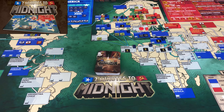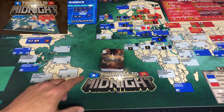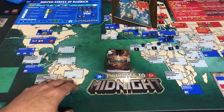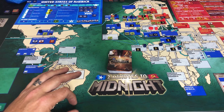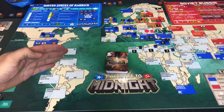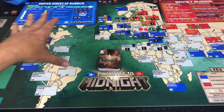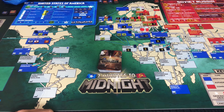Hey guys, welcome back. It is your favorite Gimp with a Limp, and I'm here with a special treat for you. I am taking a look at Two Minutes to Midnight. This is coming to Kickstarter soon. It is by Plague Island Games and it is designed by Stuart Tong. He contacted me and asked if I would be nice enough to give the game a once-over and I said absolutely. So he has sent me a prototype copy of the game so I can show it to you guys and kind of give you a heads-up of how it's going to work.